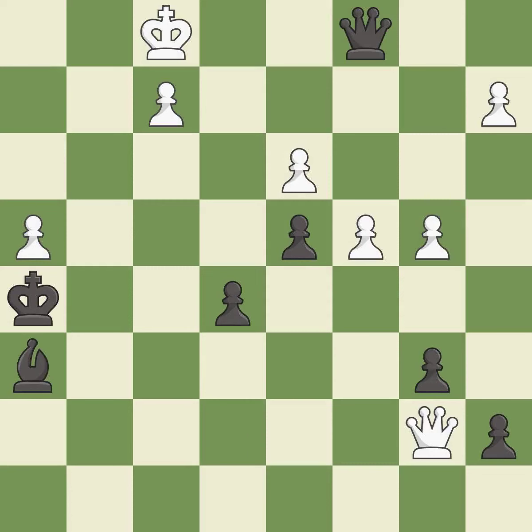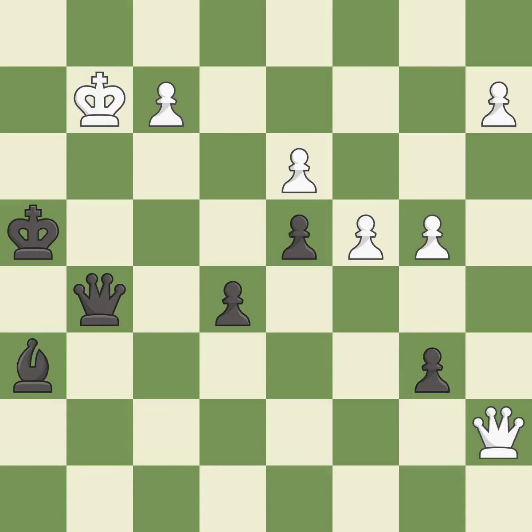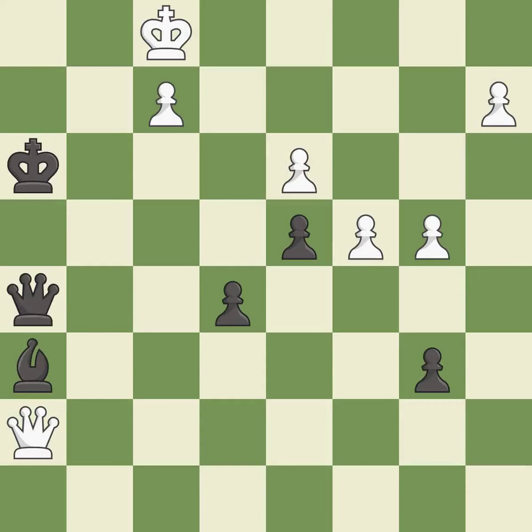This is the strongest option. It is best. This steps away from the checking queen. It is best. That was a free pawn. It is good. This overlooks an opportunity to threaten winning a pawn — it is an inaccuracy. This is the only move that works. It is a great move. This steps away from the checking queen. It is good. This threatens to force eventual checkmate. It is best. This immobilizes the opponent's bishop by pinning it to the king. It is best. This threatens to play checkmate. It is best.